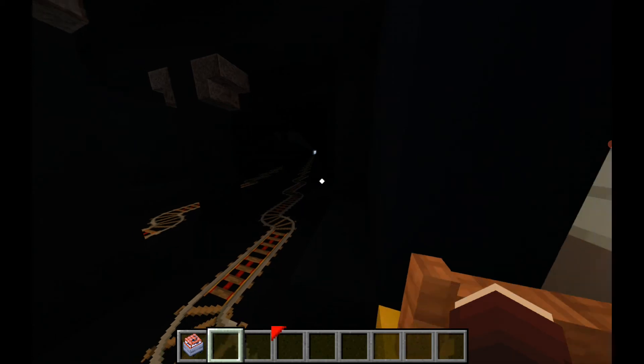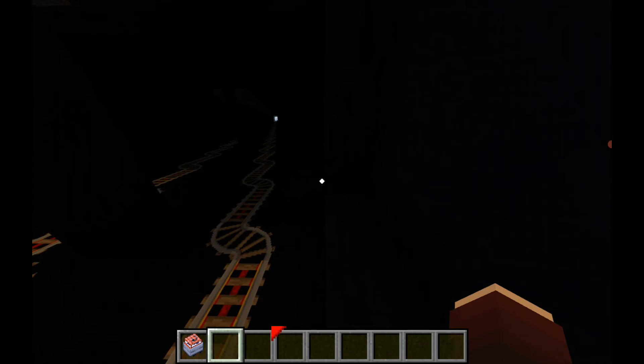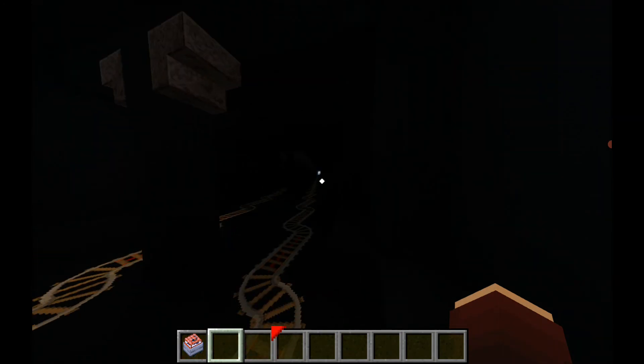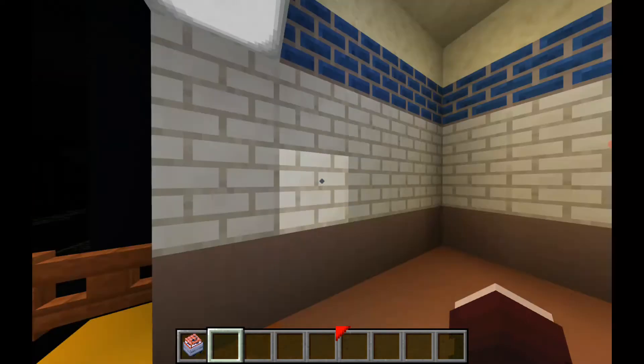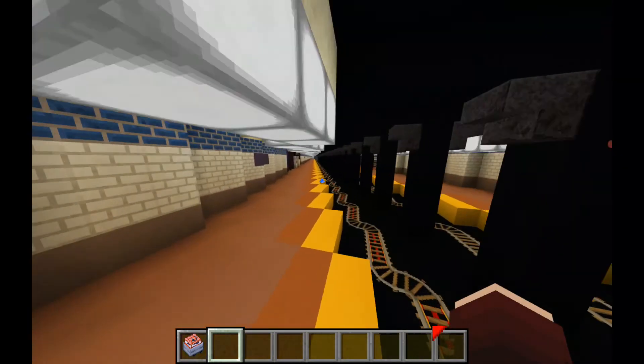If you look very closely, you can see the beginning of a yellow line down there towards Lorimer Street. These are two very close stations — only three short blocks apart, so very close.